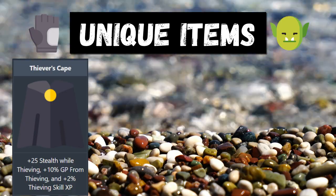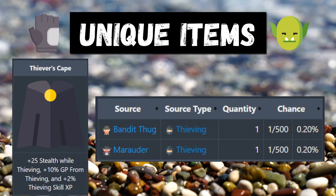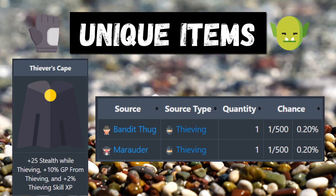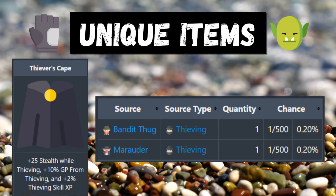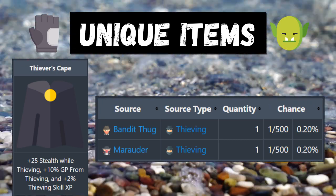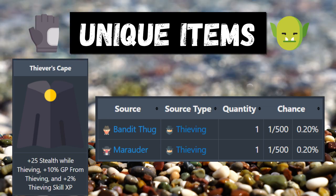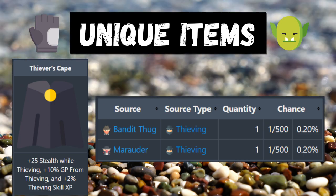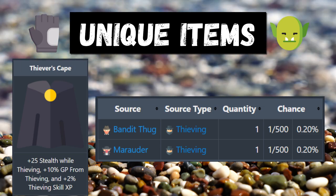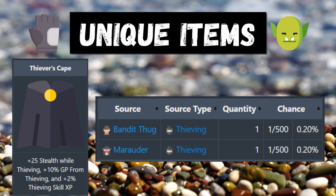Once you get the golden mask, I recommend moving on to the marauder or the bandit thug and staying there until you get the thiever's cape. The thiever's cape gives plus 25 stealth while thieving, plus 10% GP gained from thieving, and plus 2% thieving skill XP. The thiever's cape isn't actually as rare as the golden mask — it's a 1 in 500 drop — so you'll probably get it much faster. If you have the level to jump to the bandit thug or marauder before getting the golden mask, I'd definitely do that to at least grab the thiever's cape first.